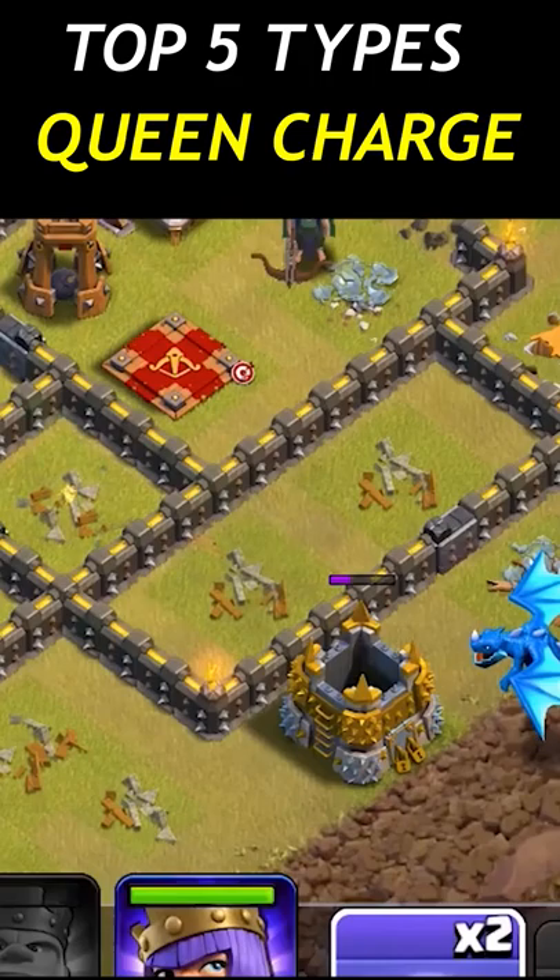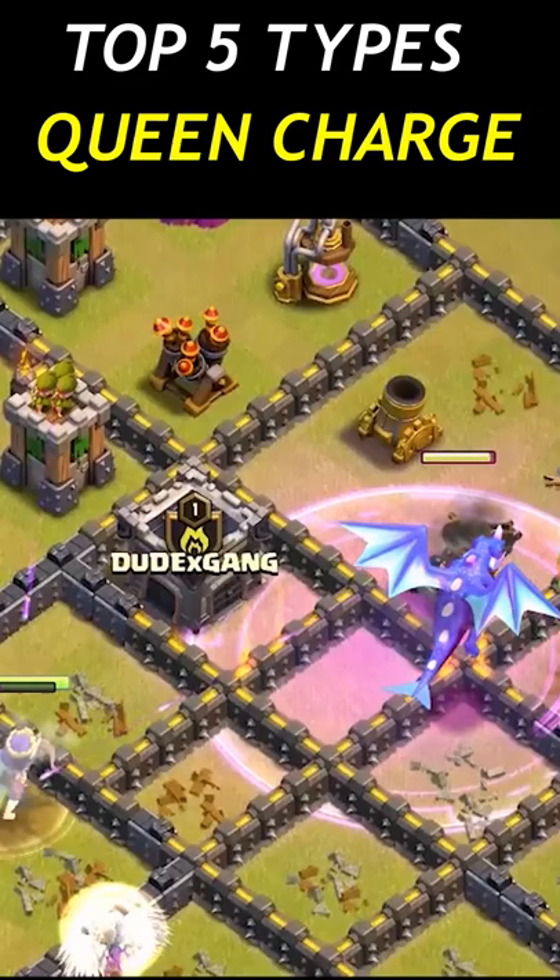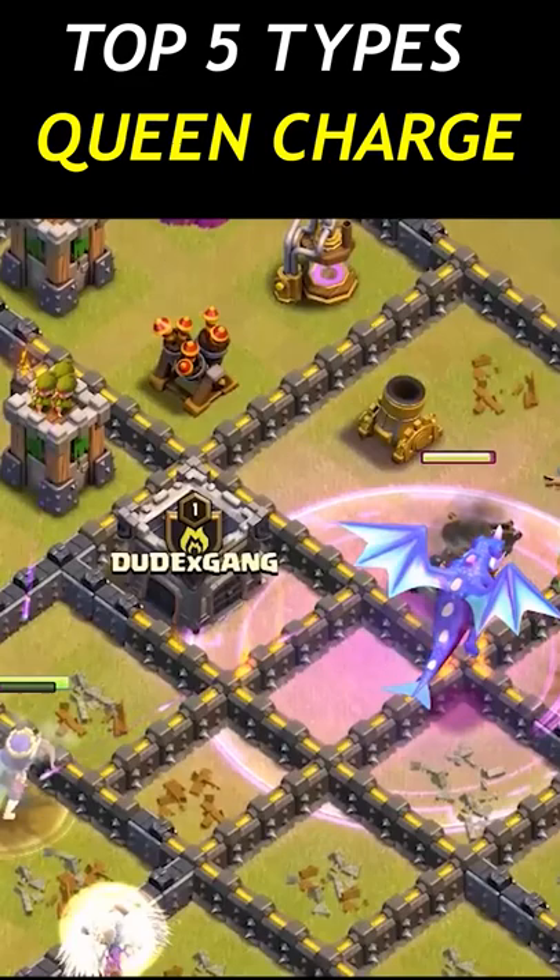You can deploy the e-drag in a place where it is away from a lot of fire so it gets a hell lot of damage on the base. A raged e-drag is overkill for this Town Hall level, so use this fact to your full advantage.